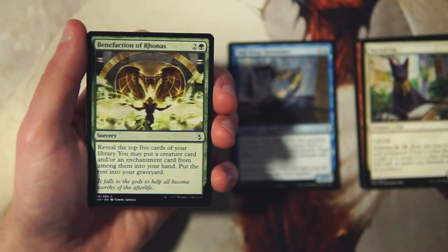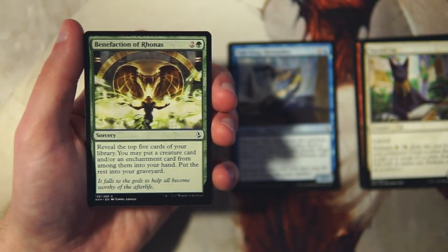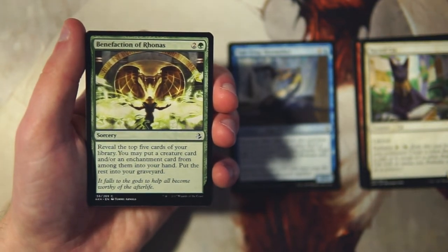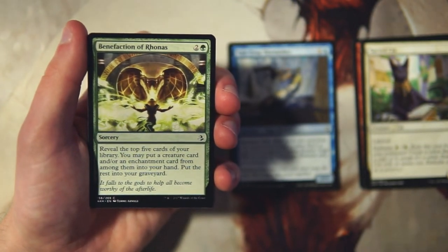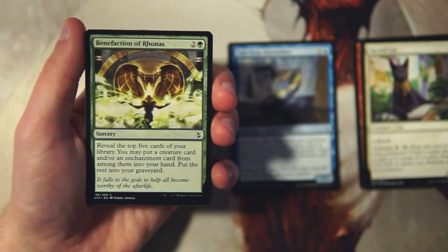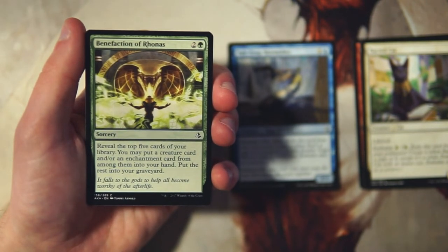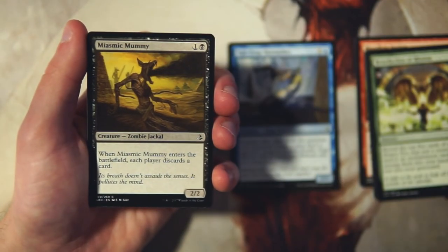Benefaction of Rhonas is a sorcery for two and a green — reveal the top five cards of your library, put a creature and/or enchantment card from among them into your hand, and put the rest in your graveyard. It has some synergy with embalm and graveyard mechanics, but I generally don't like cards like this in limited. There's a very small margin to make this card good, and there are generally just better options at three mana. I'd rather be impacting the board, so not super exciting.